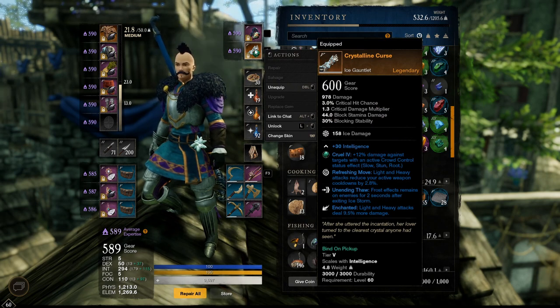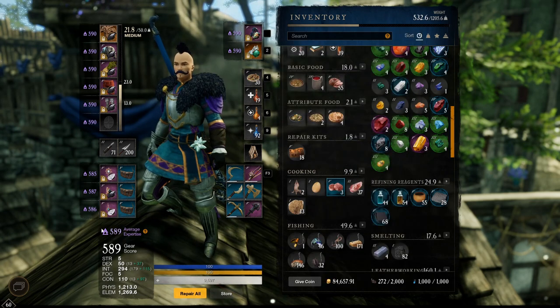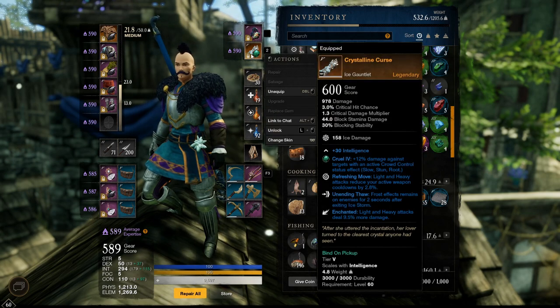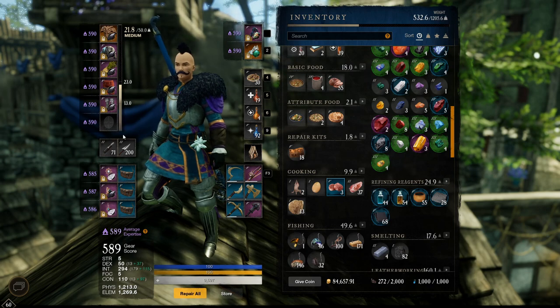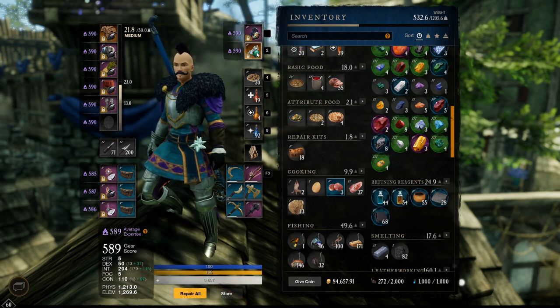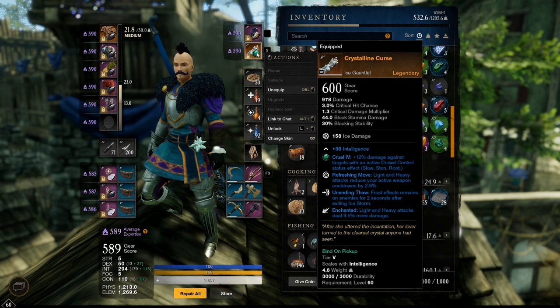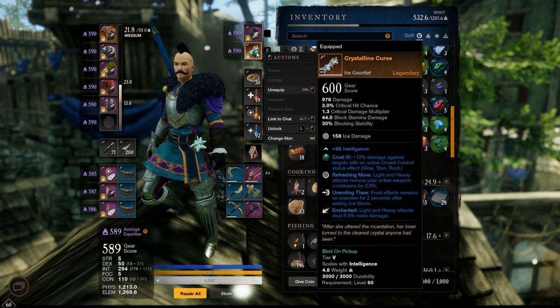For perks that we can get in weapons, you can get some of them like Refreshing Moves on light and heavy attacks. That type of perk, you would never be able to find it anywhere else. These are not stackable because you can only have it on the weapons — therefore only one weapon. If you're a sword and shield user and you have Refreshing Move on both, can you please clarify whether they stack for me? That one is not a stackable.